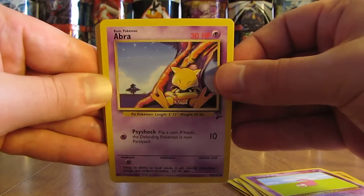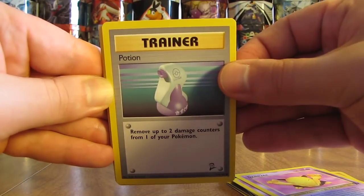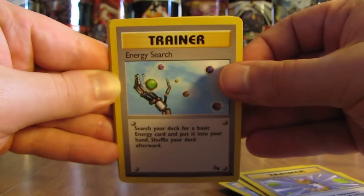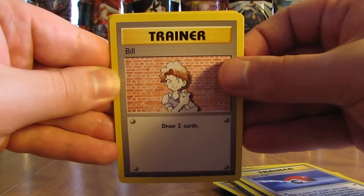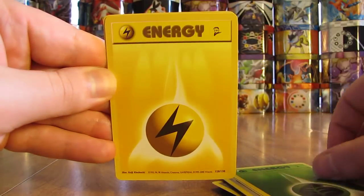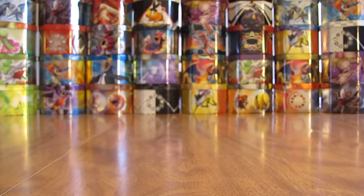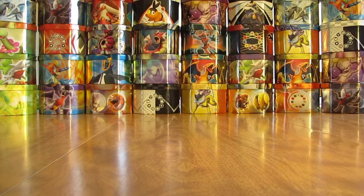Magnemite, Slowpoke, Abra, Ghastly, Drowzee, Potion - now we're on to the trainers and energies. Potion, Switch, Gust of Wind, Energy Search, Recycle, Gambler, Pokeball, Bill, Grass type energy, Lightning type energy, and a Psychic type. You can see these are all from Base Set 2. I've opened a Base Set 2 booster box on YouTube before - I've actually opened up all of the oldest sets up to the Neo series sets. I only need five more booster boxes to open one of every single booster box on YouTube.